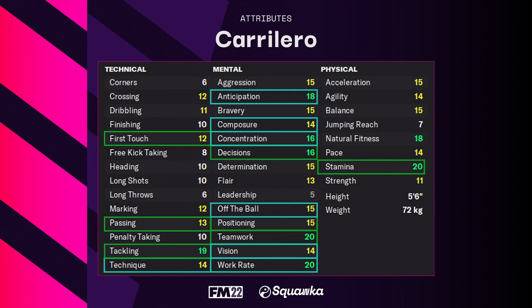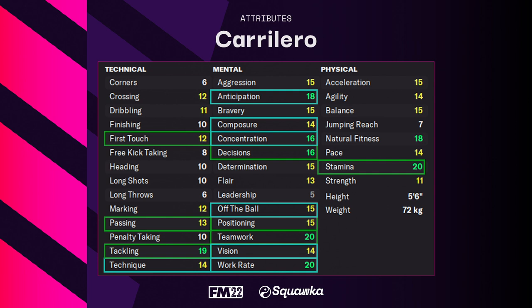Football Manager recommends a number of attributes to look for in a player for the carillero role. The ones highlighted in green are the primary attributes and those in blue are secondary. Primary technical attributes are first touch, passing and tackling. Primary mental attributes are decisions, positioning and teamwork, and the primary physical attribute is stamina. Secondary attributes include technique, anticipation, composure, concentration, off the ball, vision and work rate.